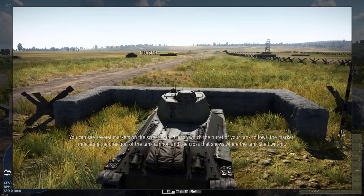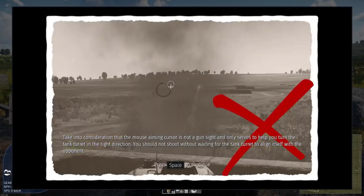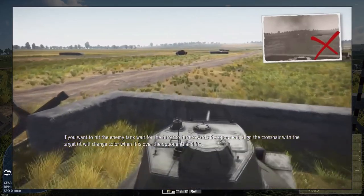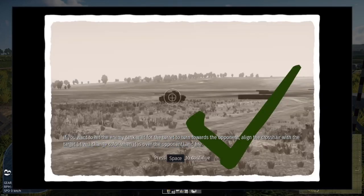You can see several markers on the screen: the cursor, which the turret of your tank follows; the marker indicating the direction of the tank cannon; and the crosshairs that show where the tank shell will hit. Take into consideration that the mouse aiming cursor is not a gunsight and only serves to help you turn the tank turret in the right direction. If you want to hit the enemy tank, wait for the turret to turn towards the opponent, align the crosshair with the target — it will change color when it is over the opponent — and fire.